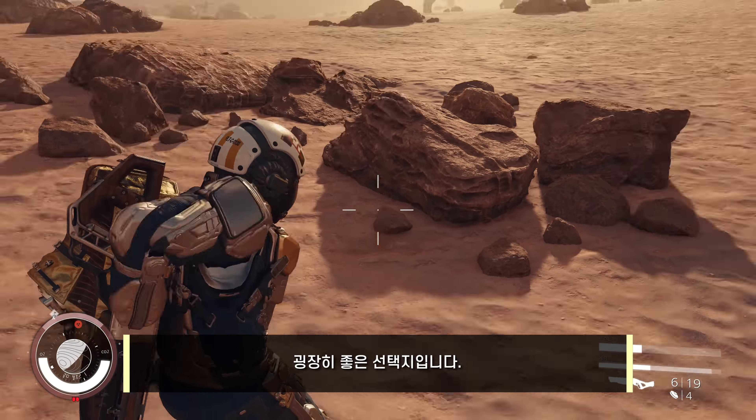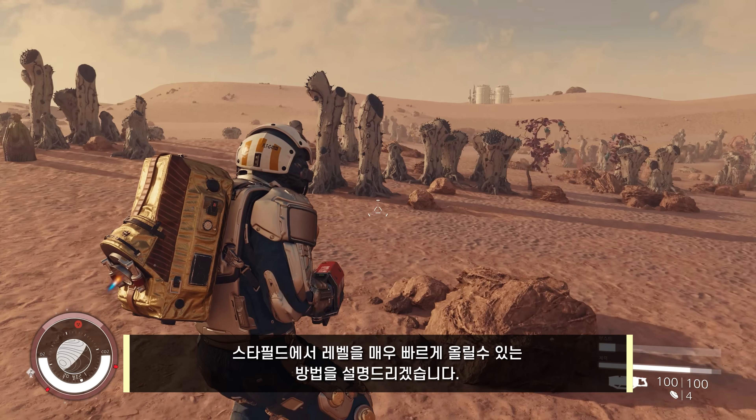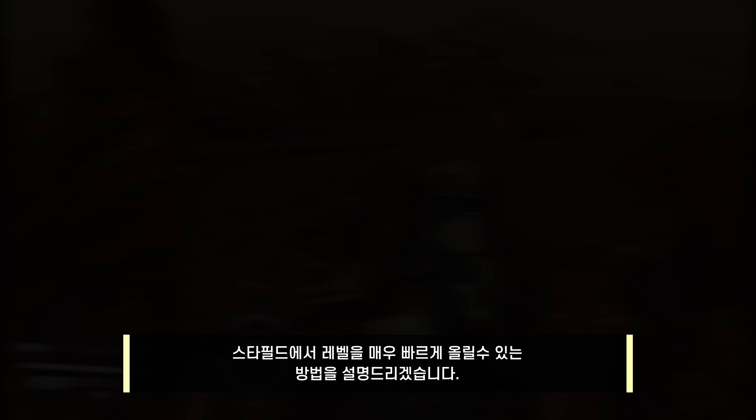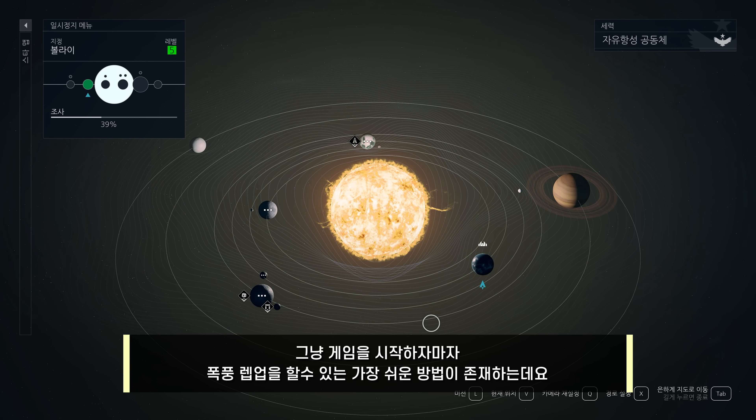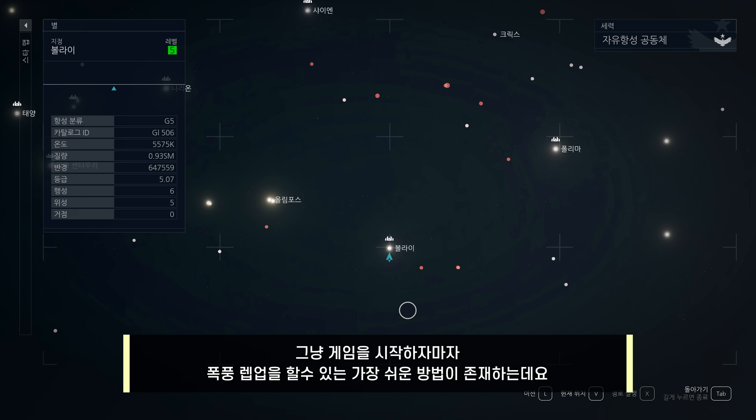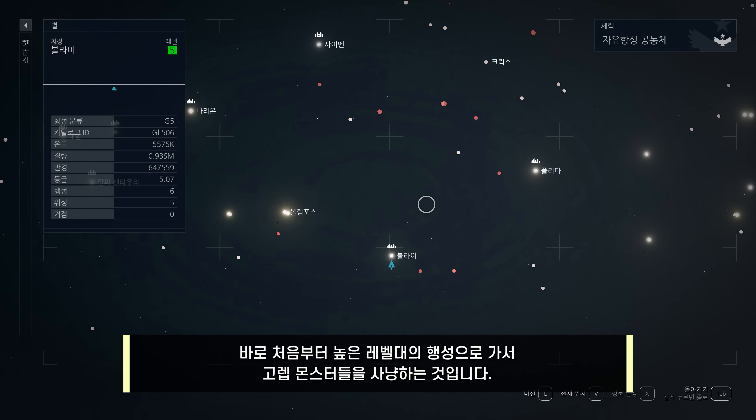오늘은 스타필드에서 레벨을 매우 빠르게 올릴 수 있는 방법을 설명드리겠습니다. 현재 어떠한 사전작업 없이 게임을 시작하자마자 폭풍 렙업을 할 수 있는 가장 쉬운 방법이 존재하는데, 바로 처음부터 높은 레벨 때의 행성으로 가서 고렙 몬스터들을 사냥하는 것입니다.